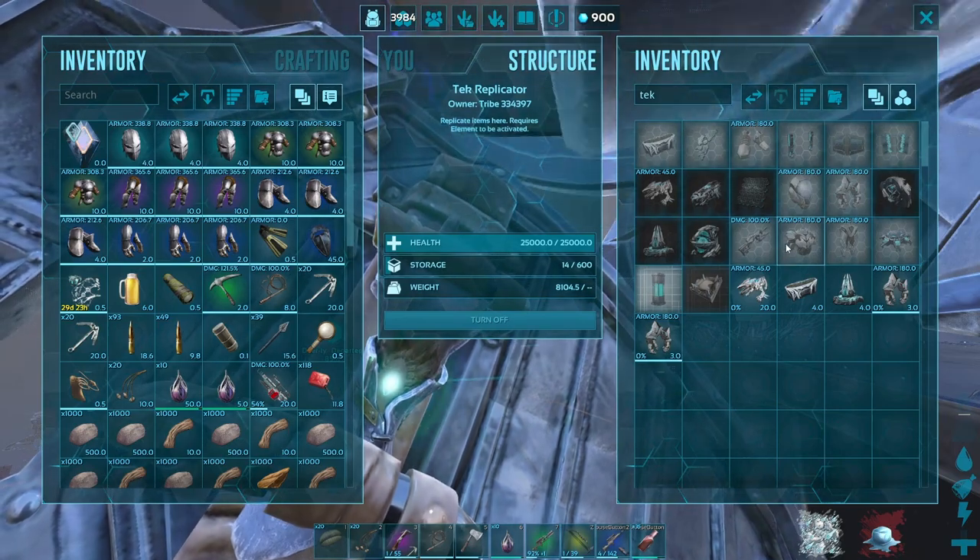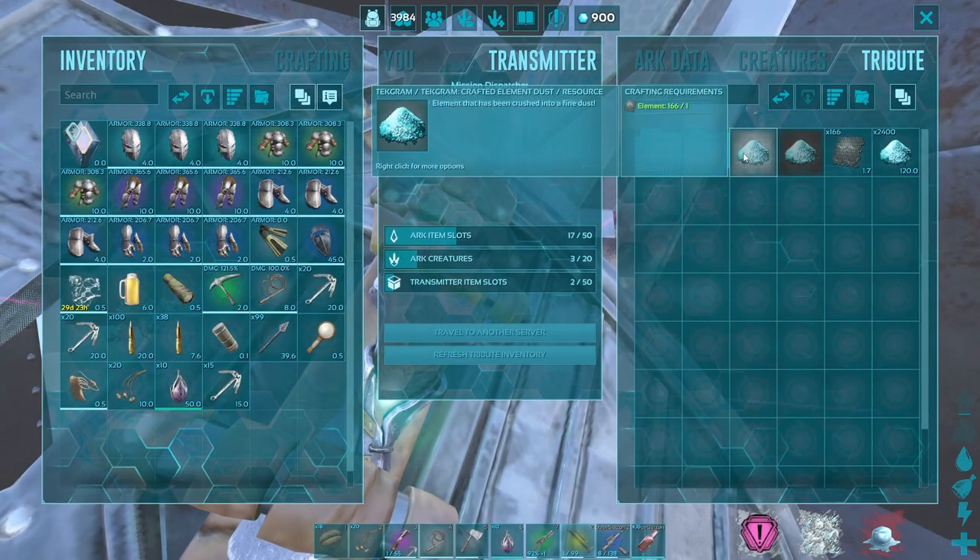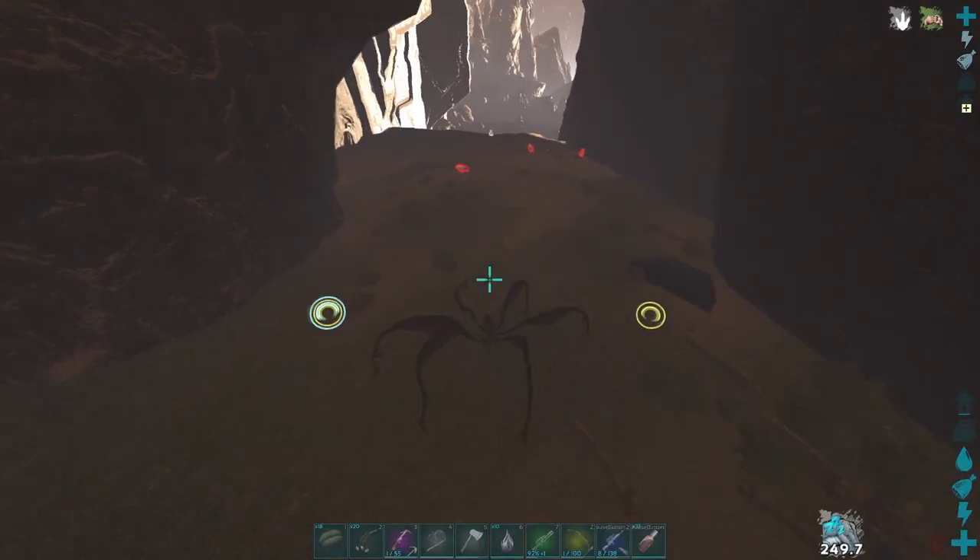Now that I had crafted the saddle and a few other things, we still needed to get a bunch of elements so we can actually use it. My brother stayed on Genesis crafting the dust and I went back to Aberration to craft some on the surface.